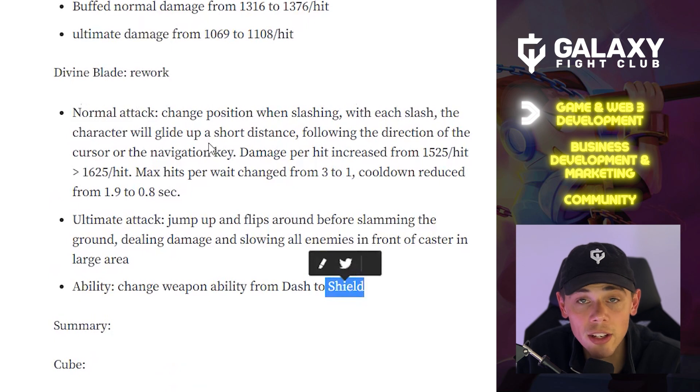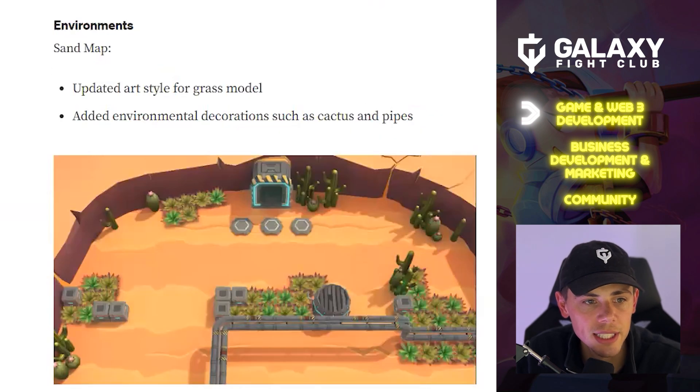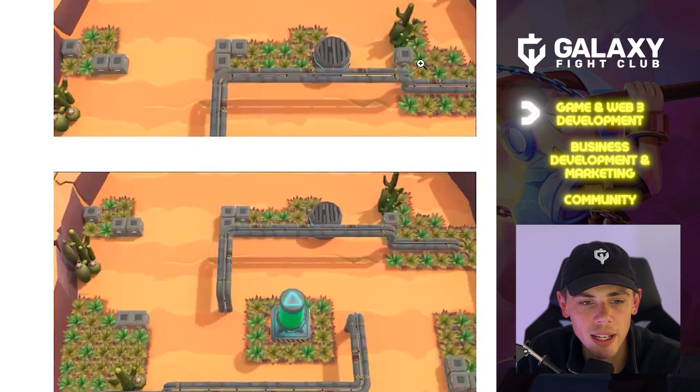It looks like the Divine Blade and Cube have received decent buffs, as they're supposed to be the best weapons in the game. Environments — the sand map has had its art style updated for the grass, as you can see in the images here, with added environmental decorations such as cactus and pipes. Good to see those maps get a nice update.